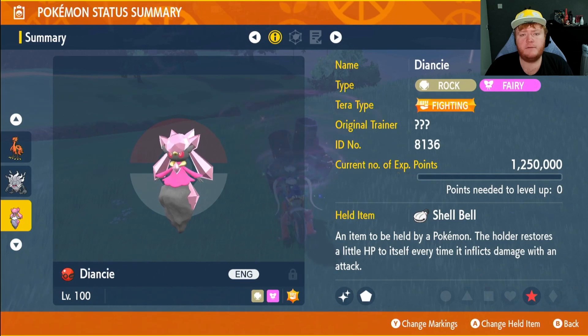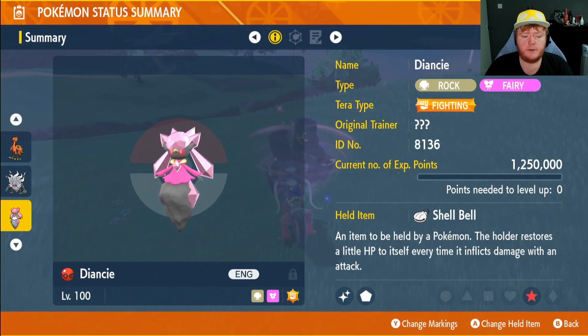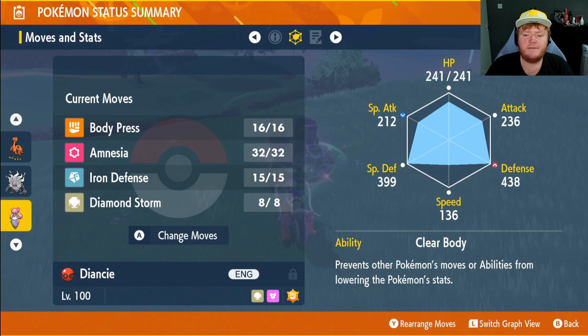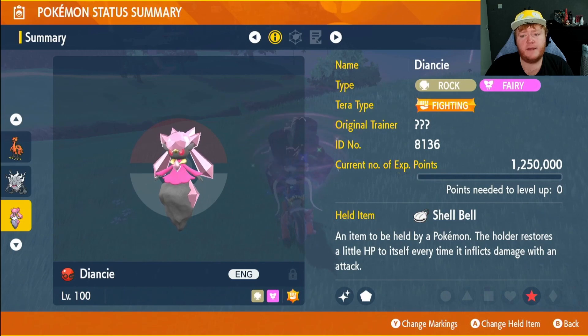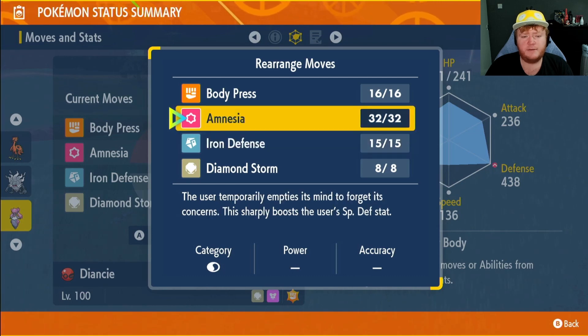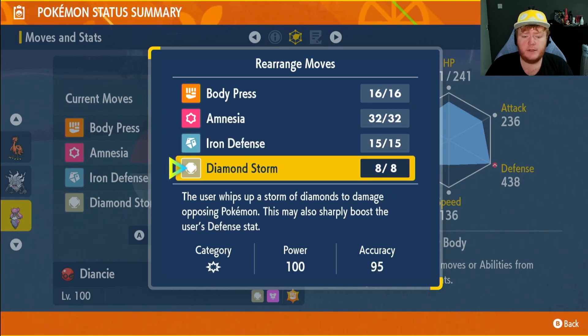Now onto Diancy — or whichever Pokémon you use for the Body Press build, probably Corviknight if you don't have Diancy. It's Fighting-type Tera. For Diancy I have EVs in Special Defense and Defense, but for future use I'd recommend HP and Defense. Max IVs except Special Attack and Attack. My ability is Clear Body, which stops Pokémon from lowering my stats. Corviknight has Mirror Armor, which reflects stat drops. Being Rock and Fairy type, Dark and Normal moves aren't very effective. The only two moves you need are Body Press and Iron Defense — I also have Amnesia and Diamond Storm, which has a 50% chance to raise Defense.